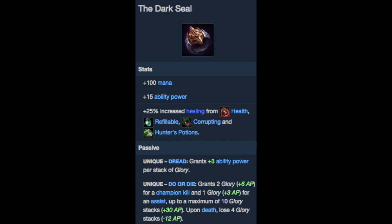There's one other item that benefits from participating in kills, which is Dark Seal. It's actually gold-efficient even without the passive, and it gives AP and mana, so that's great. The passive gives 6 AP for kills and 3 for assists, for a max of 30 AP. It's a bit risky to get Dark Seal on Sona because it's easy to die, but you scale so well with AP and are involved in so many kills that if you don't die, it's an insanely efficient item.